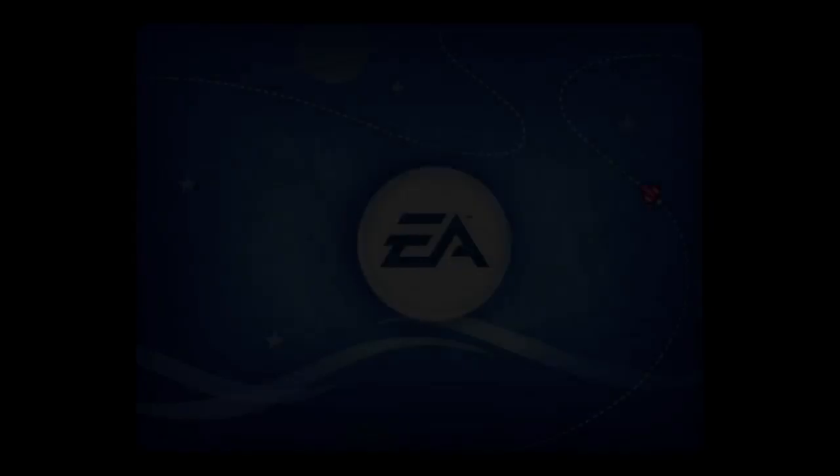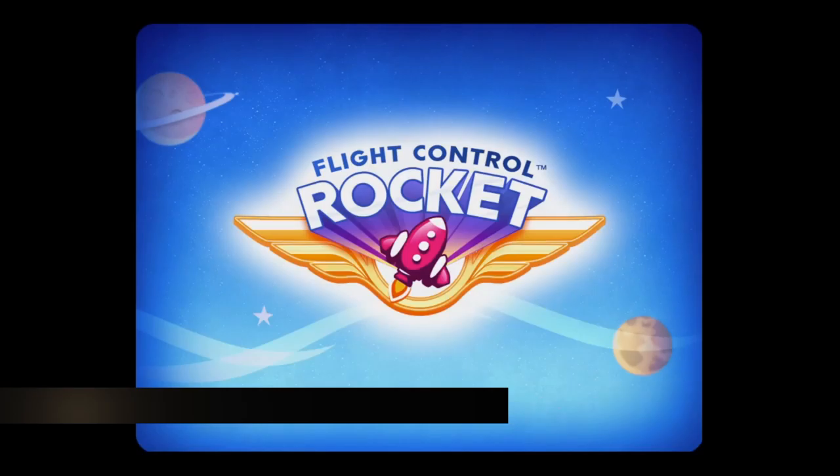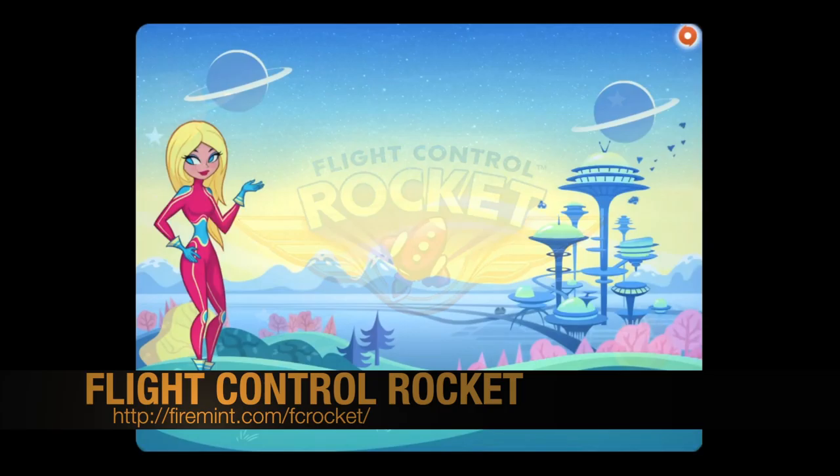If you've played the original Flight Control, you remember it was pretty much drawing little lines to land planes, with obstacles in the way — everything from other planes to an aircraft carrier that moved, and one that had an emergency plane with priority over everything.